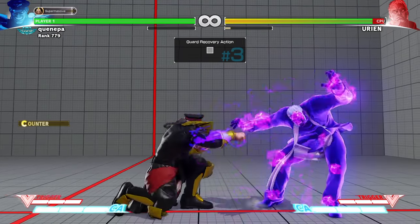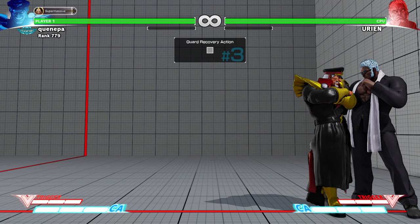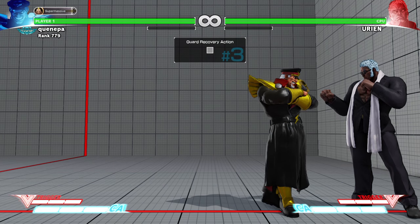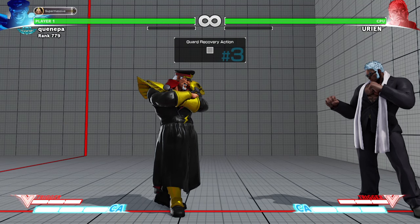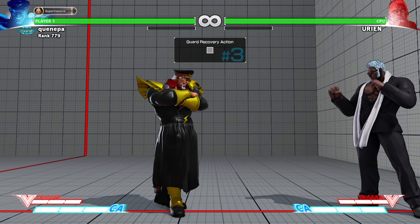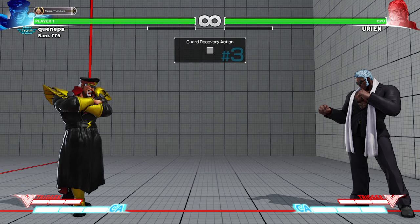Mainly just pressure Urien pretty heavily at the beginning. Once they see that their health is low, they really need to get things rolling — they're going to start taking risks. Things like the shoulder into V-Trigger, the forward medium punch into the target combo overhead into V-Trigger. At that point as a Bison player you have to be very good at blocking. That's another thing — Bison doesn't have any reversal.